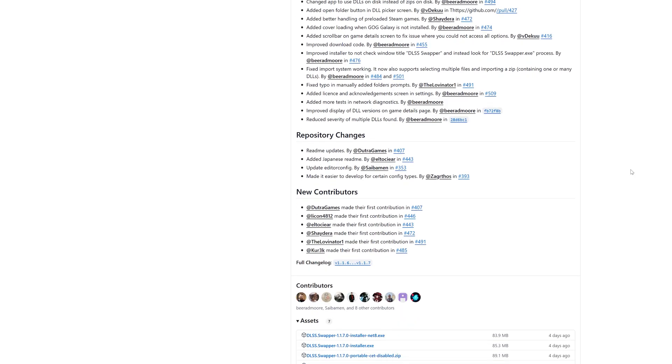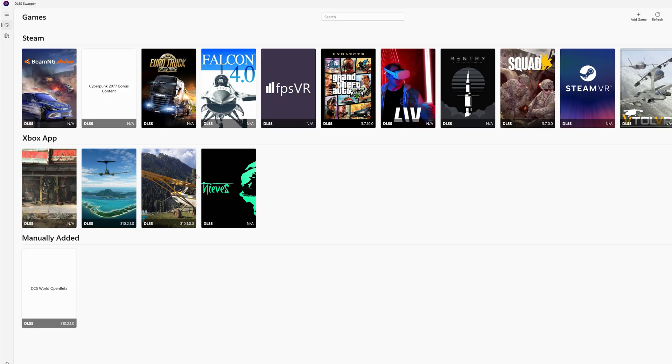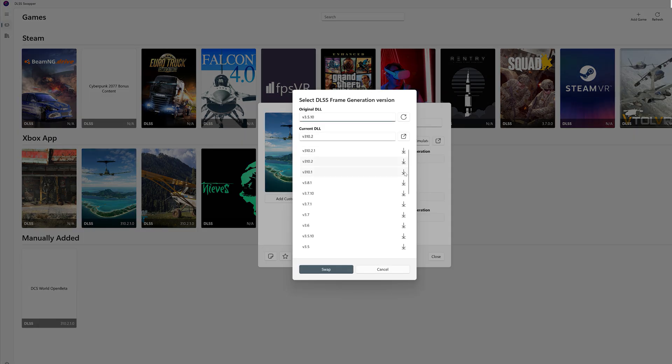First thing to do is to download and install DLSS Swapper. It's a free utility that makes it really easy to update the DLSS and frame generation DLLs used by your games. Once it's installed, go ahead and launch it. You'll see a list of all the games it detects on your system. Look for MSFS 2024 in the list and click on it. If you're using an RTX 4090 or newer, you'll also have access to DLSS frame generation, so let's start with that. Click on the DLSS frame generation tab, then select the first DLL in the list.